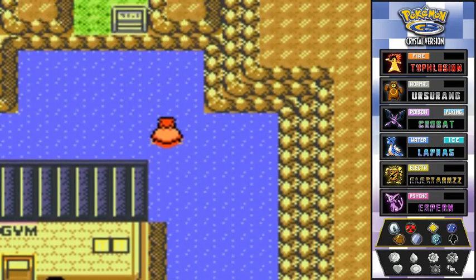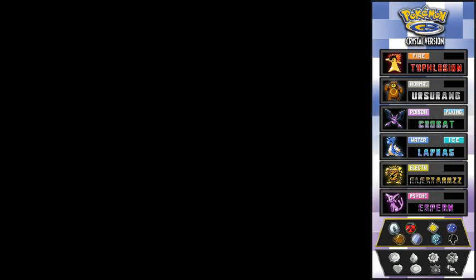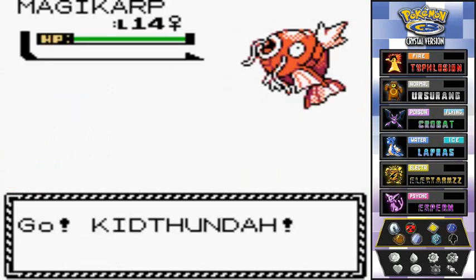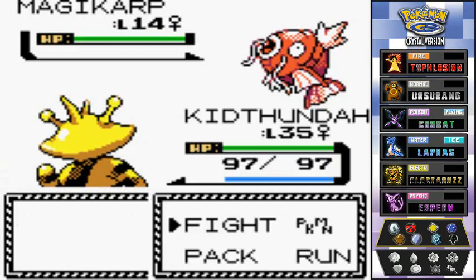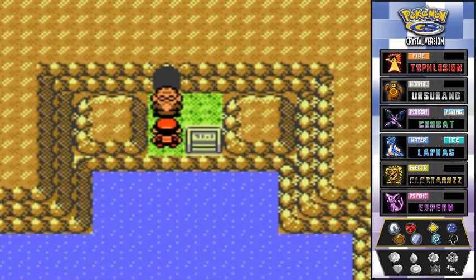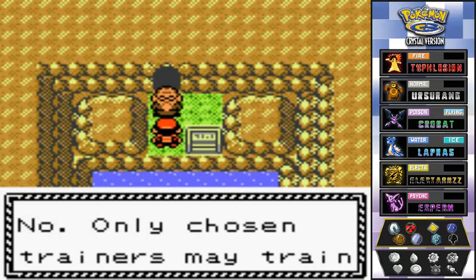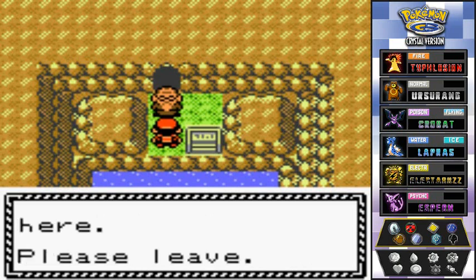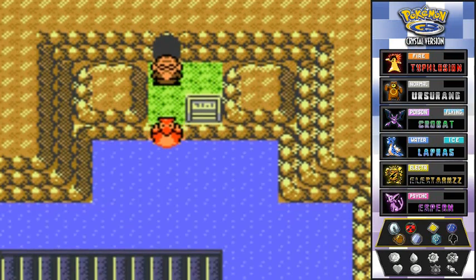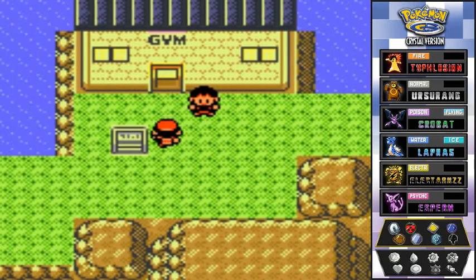Behind the Blackthorn City gym there's a place where you can find Magic Cards if you're interested. Moving on — this is the Dragon's Den. The NPC says only chosen trainers may train here, so we need to beat the gym first.